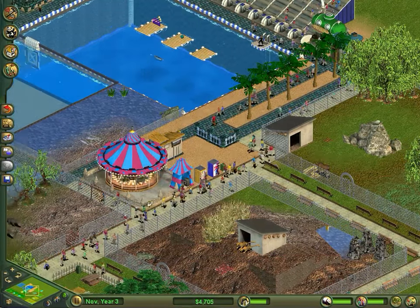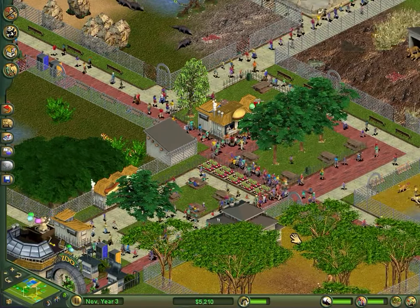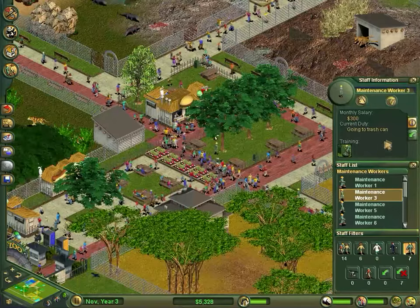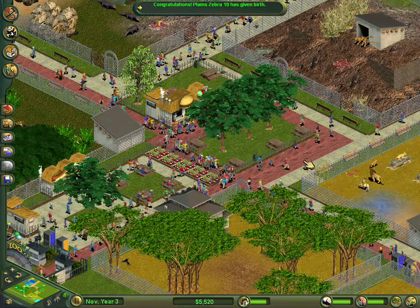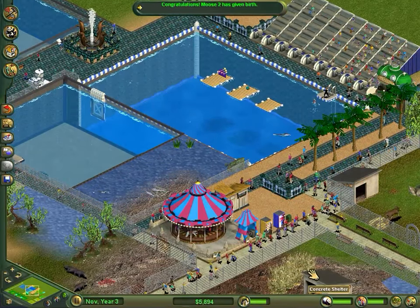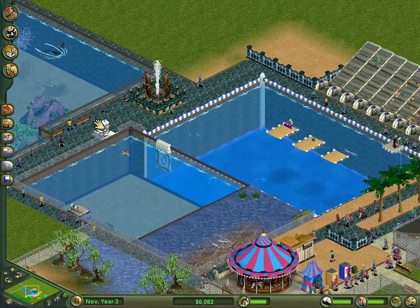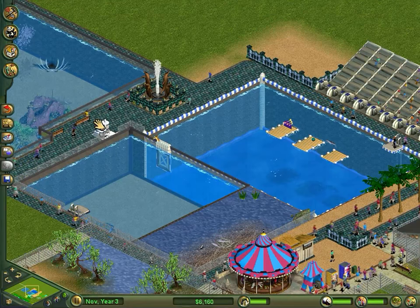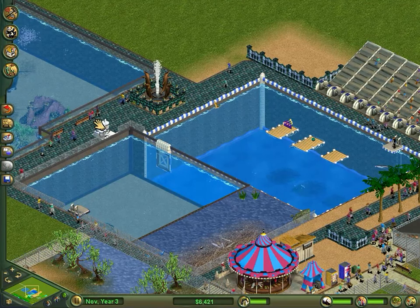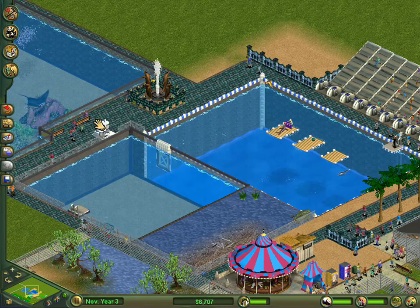Guests seem to be pretty happy. Some of these fences are starting to wear down a bit. We've got seven maintenance workers and they're $300 a month, but the problem is we can't really afford more. It's quite a big zoo - I should have started with a smaller one, because it even says in the guide that Cybex published that it's easier to start with a smaller zoo because it's easier to run.